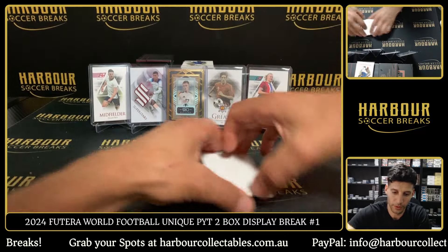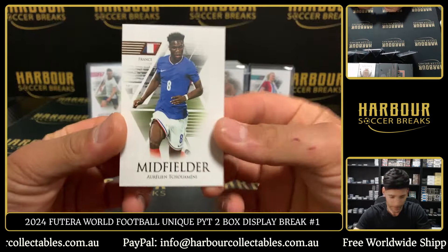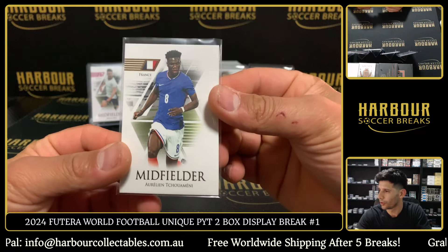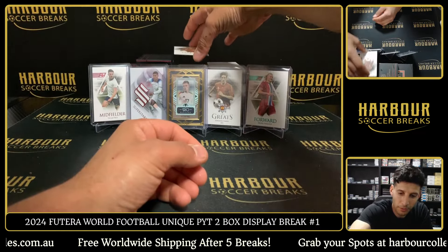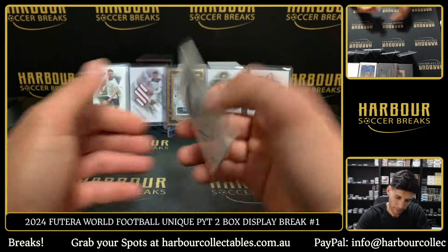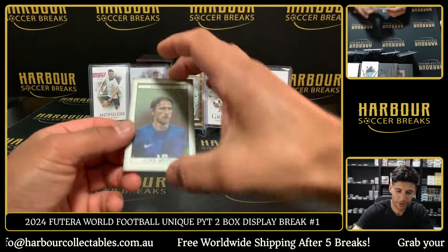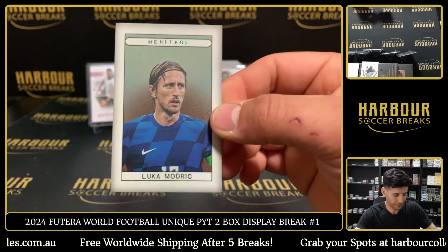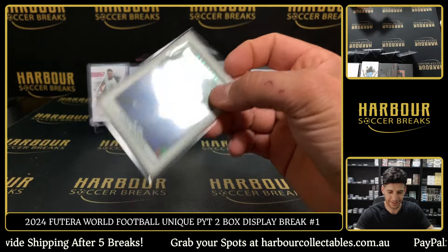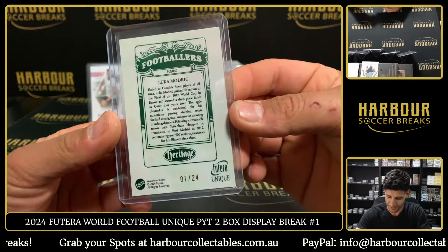Who had Norway on this one? Let me hide this — it's a thick card, whatever it is. Norway as well — Tor! There you go Tor, you're gonna love that. The Greats Cristiano Ronaldo... no, thought it was Portugal. Jonathan had it. We hit a Heritage — it's number two, Luka Modric. There you go Joey. Nice looking card — 7 of 24 on the Heritage. Really nice looking card.